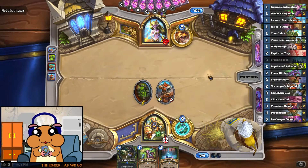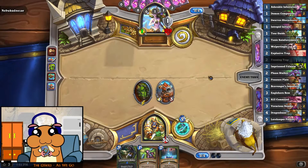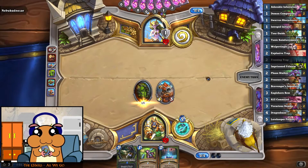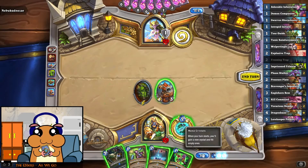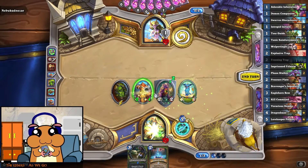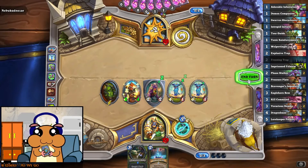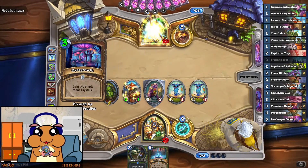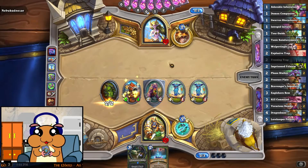Next turn we can buff and tap, for instance. He really needs a minion right now, but there is no minion that costs this little in the entire deck. So, 5 damage to the face.